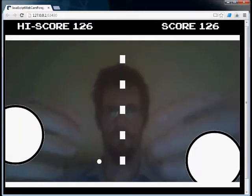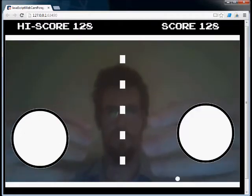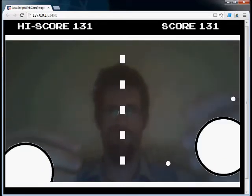As you can see, what's happening is that the background is getting more and more dark — your ability to see yourself is getting more and more dark. So you get fewer pieces of information from the webcam. Also, the paddles are getting smaller and smaller.